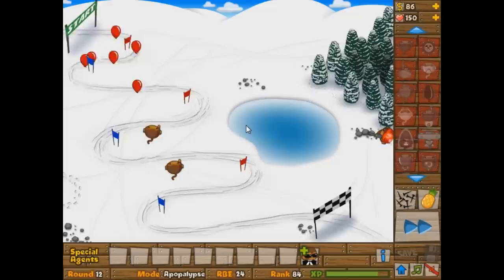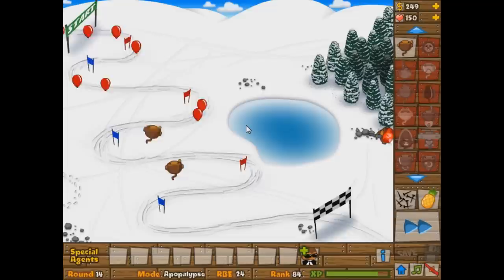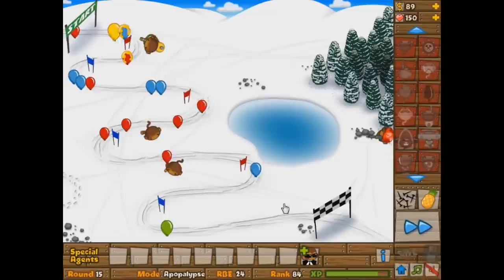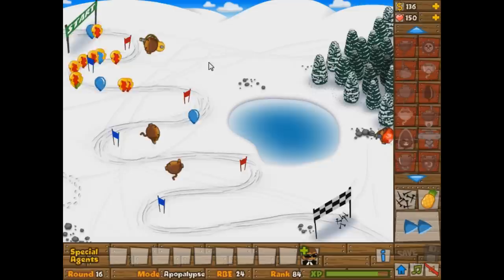Let's get another Dart Monkey in here — I'll get one more and leave them all on first. At this point in the game you have a pretty reasonable defense and could try to go for a farm. In all reality, if you don't care about your lives you can start farming. But because I like to have 150 lives, we're going to try for no lives lost, which means we can't do the farming strategy quite as early as other people can.